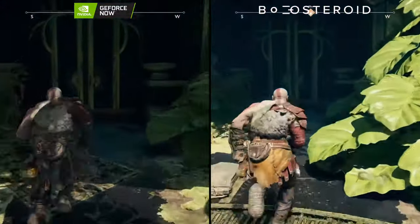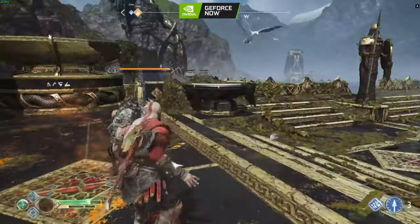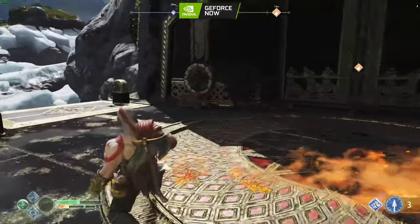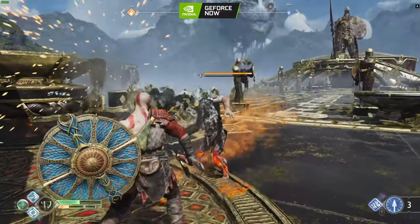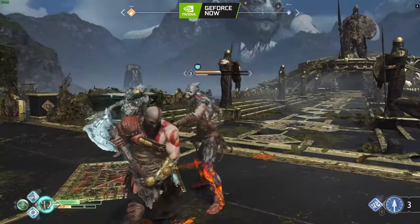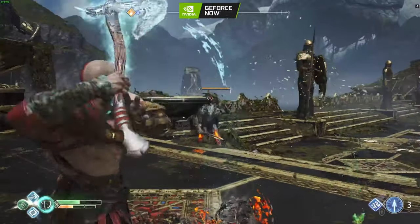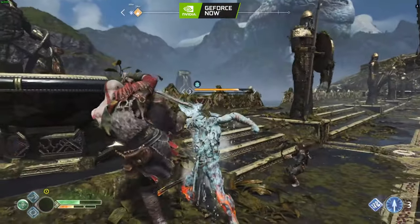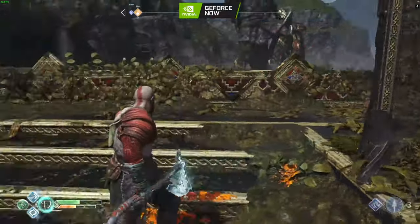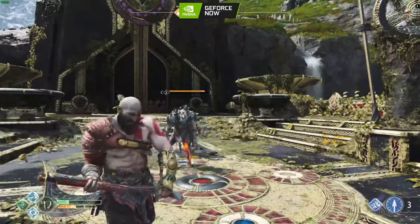The priority tier on GeForce Now is suffering some of those issues. Coming full screen with GeForce Now, you can see the Steam overlay up in the top left. It does hold 60 for the most part, but when we see a bit of stutter the frames drop down into the 40s and 50s — a hefty drop of around 20 frames per second in some battles. You do feel those jitters and drops in the game, especially in the movements and animations. It's a bit of a shame the priority tier has such big dips even on high settings.